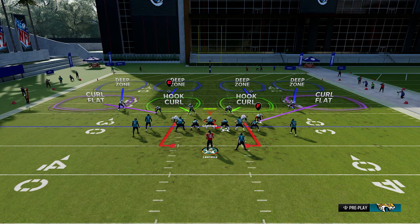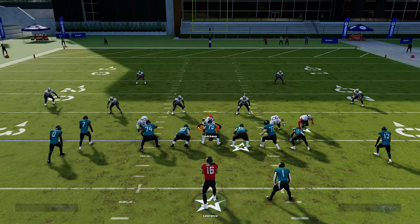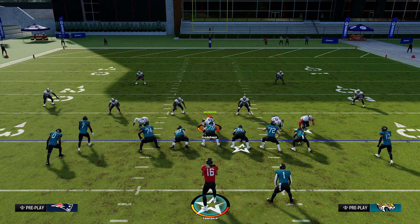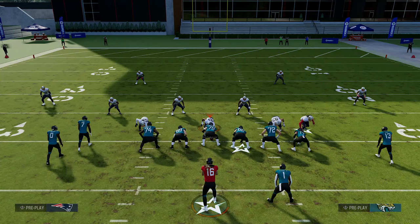Now let's talk about beating cover four. The dual drag concept works pretty much against any zone, including cover four — though cover four can rally on it a little better. Make decisive reads, find the open area, throw it, and get yards. The only thing that stops drags and flats against any zone is if they shade down. A lot of people just call stock coverage and wonder why they can't stop drags — you just have to shade down, but most people don't do that.